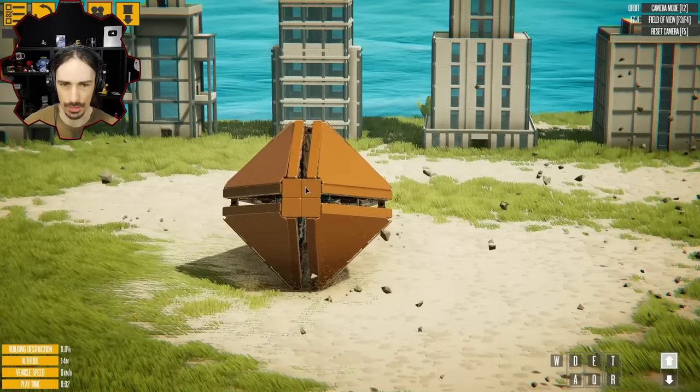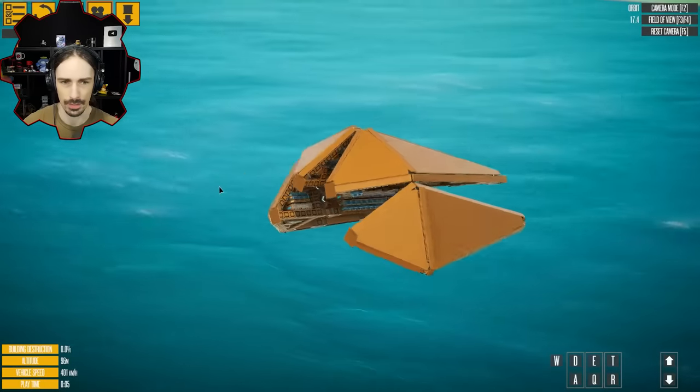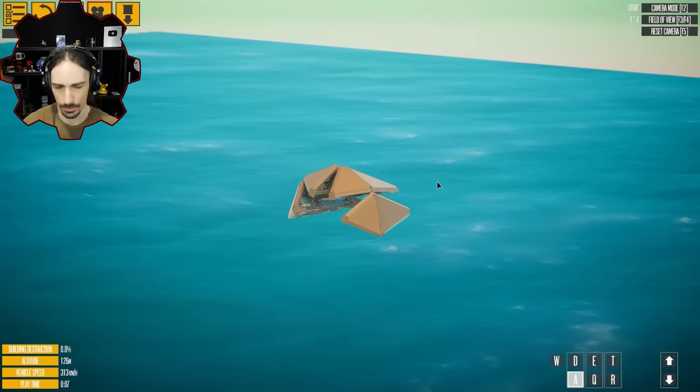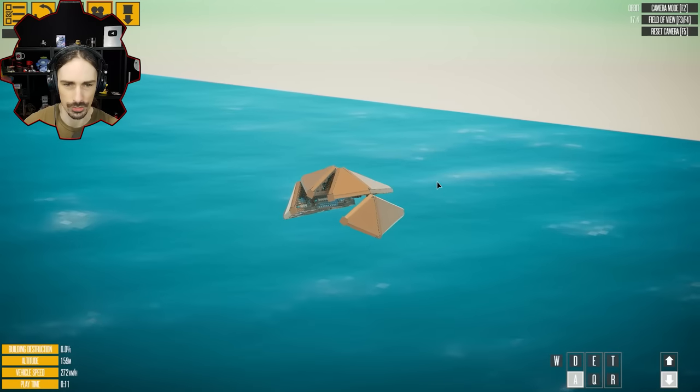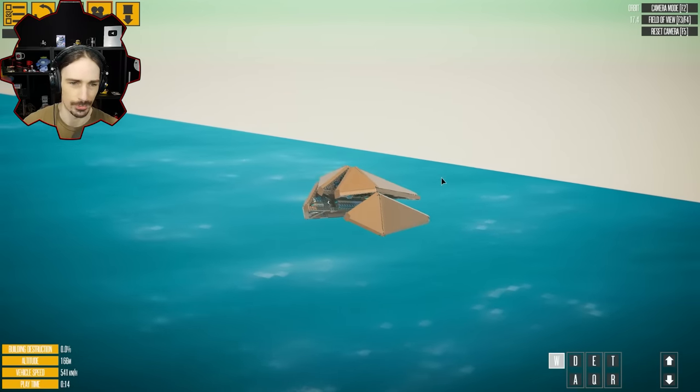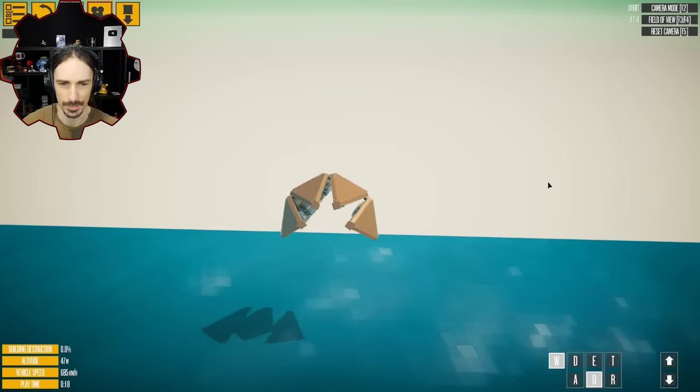Up arrow to go up. There we go. And then we can fly around. The steering isn't working too well. We're just going — I'm just going to fly off the map now. My people need me. I'm flapping.